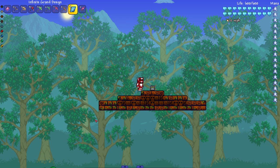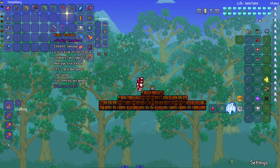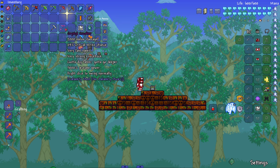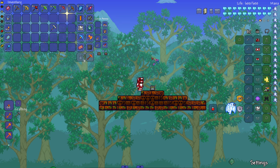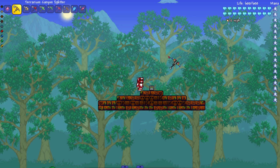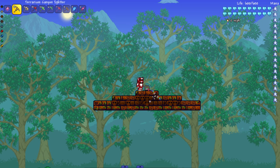We have a bunch more pickaxes here — higher tier ones from Thorium, Elemental Unleash, and Calamity. We also have the basic pickaxe, the Reality Breaker for testing, and the Crystal Crusher — which isn't even a pickaxe anymore, which is kind of sad. Let's put these to the test.